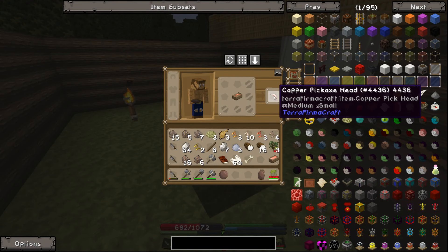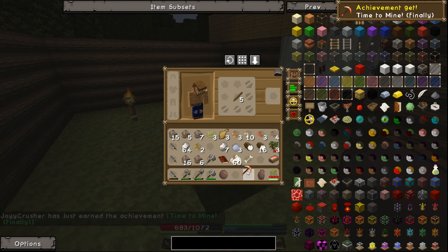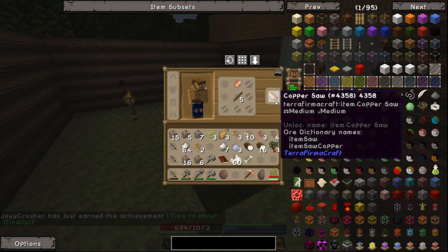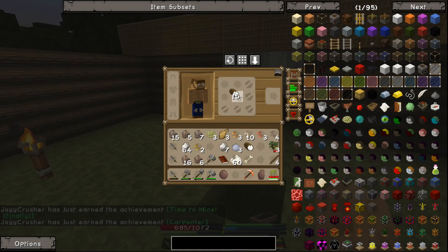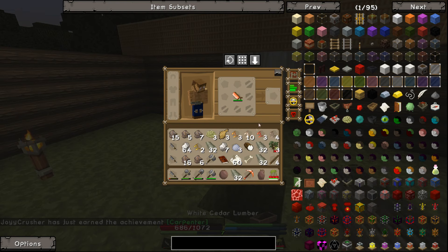This means we can finally start mining stone and we can build a basement in our new house if we wanted to, but I don't think we will - not for now anyway. So let's go ahead and put this saw to good use right away. We're going to make some lumber with it. In fact, we'll just make a whole stack.